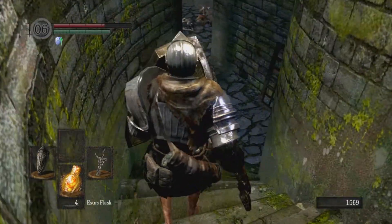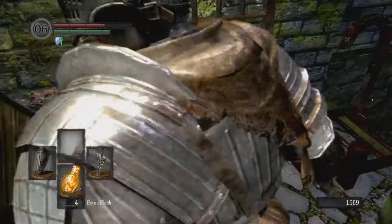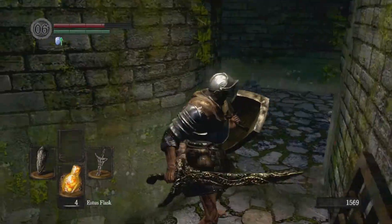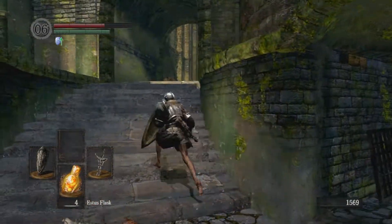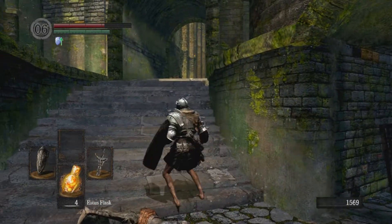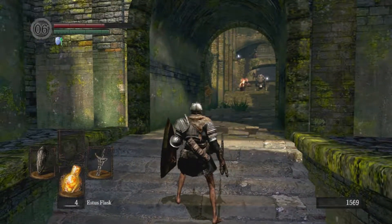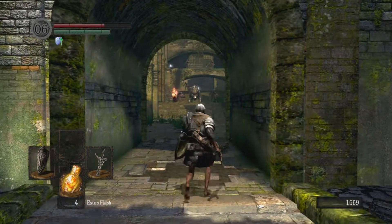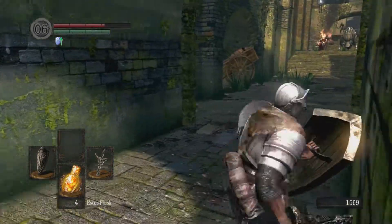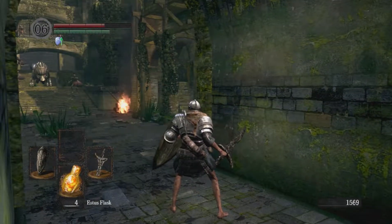You got the Black Knight Shield set, which is like the best shield. On your first try on one of the guys that only spawns once! Throughout the game you're gonna meet like 10 of those guys. They also have weapons that compare to some of the best in the game. Due to chance you could completely get nothing — in fact in my first playthrough I didn't get the Black Knight Shield, which was kind of a bummer.